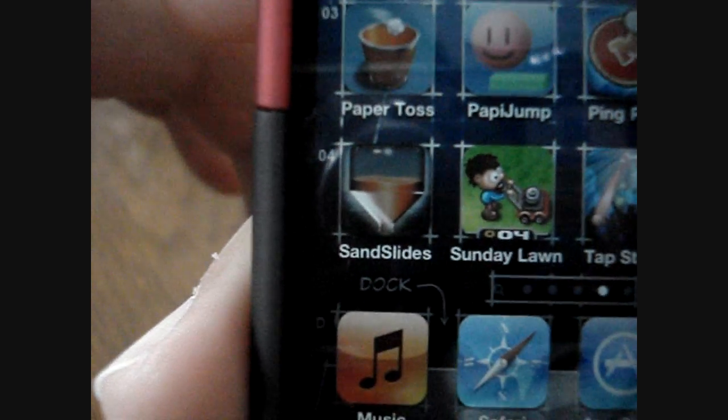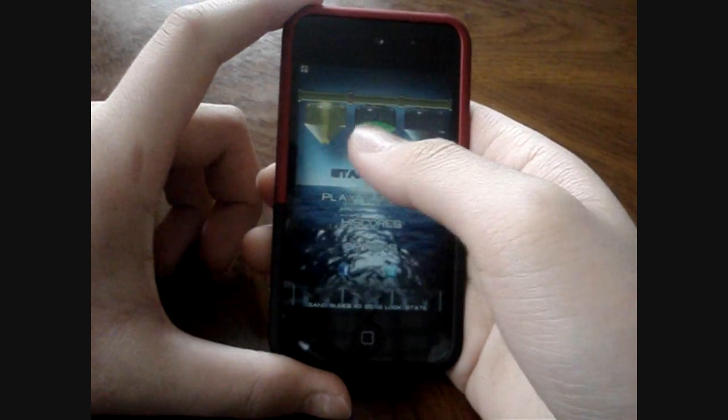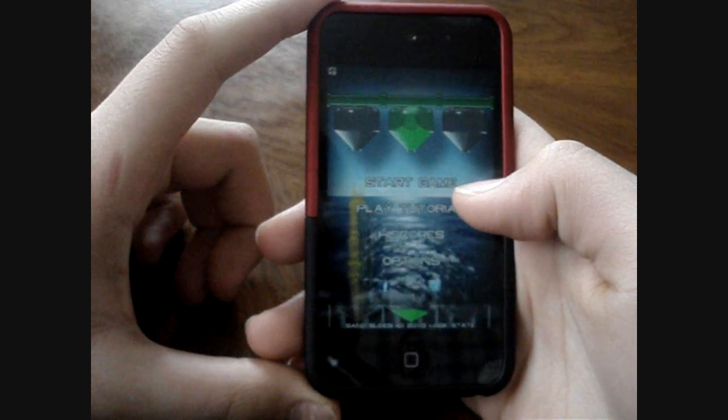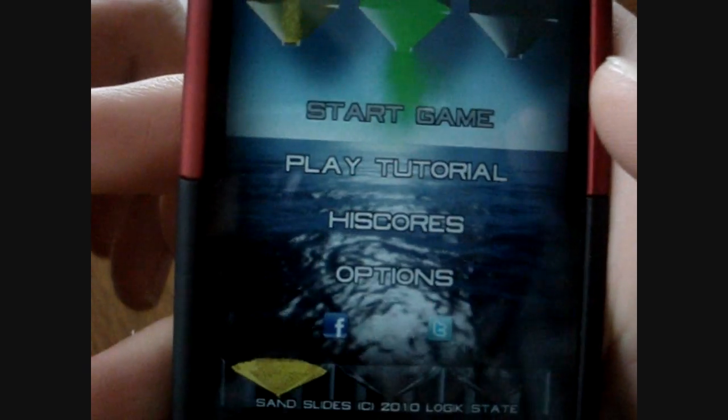Wait for the autofocus to kick in. And there's the icon. It's a simple concept. What you gotta do, you have these silos at the top that dispense different colored grains and you gotta get the right colored grains into the proper color-coded bucket at the very bottom. The menu shows you start game, play tutorial, high scores and options.